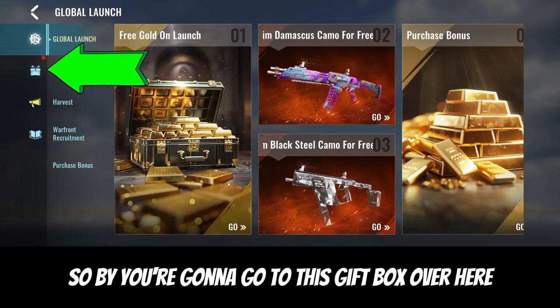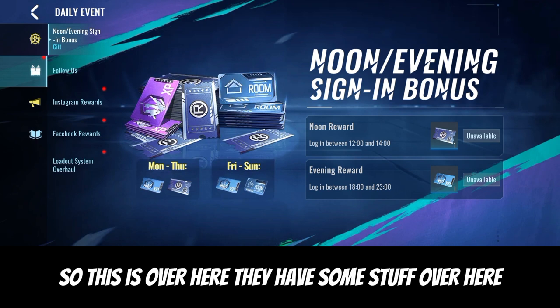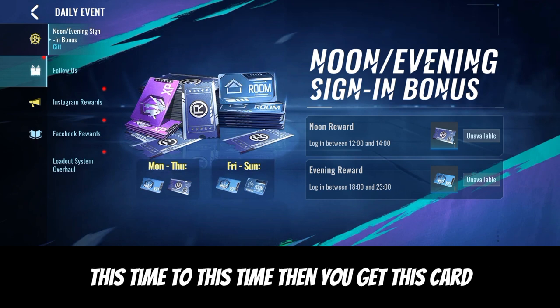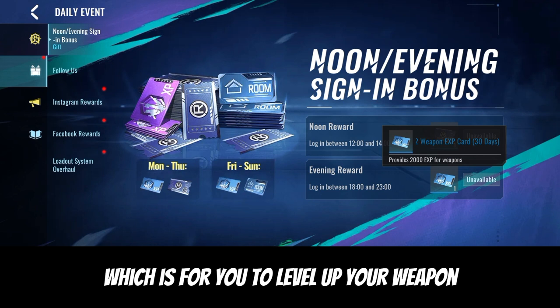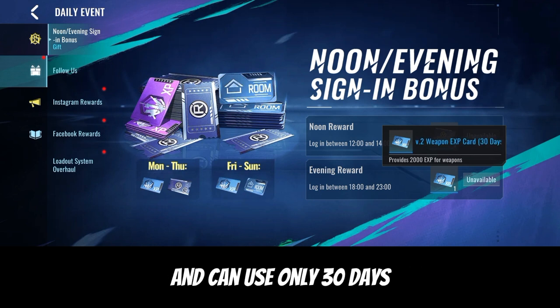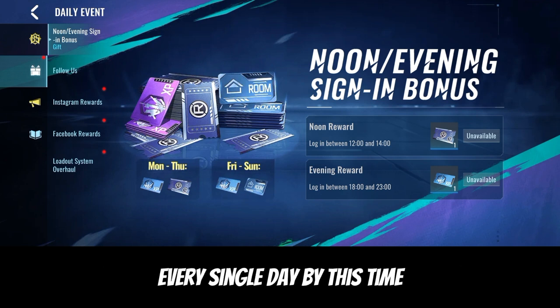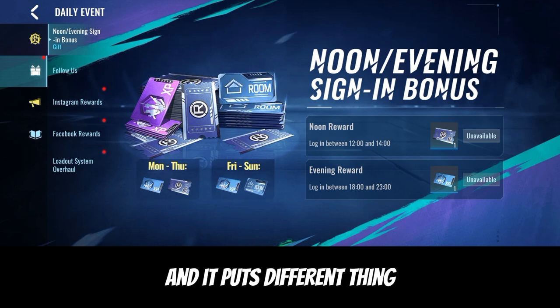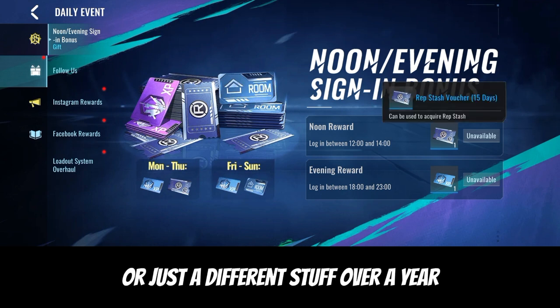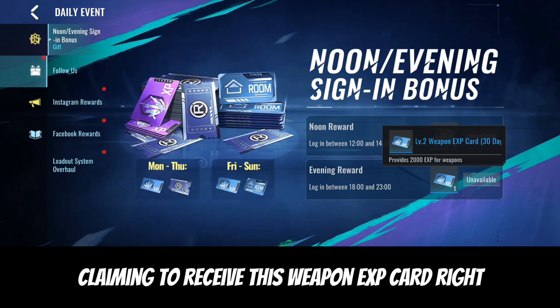Go to this gift box over here. They have some stuff - it says log in between this time and this time to get this card. Click on the card - it's called the Weapon XP Card, which is used to level up your weapon, and you can use it for only 30 days. You need to log in every single day by this time to see the Claim button and receive the Weapon XP Card.